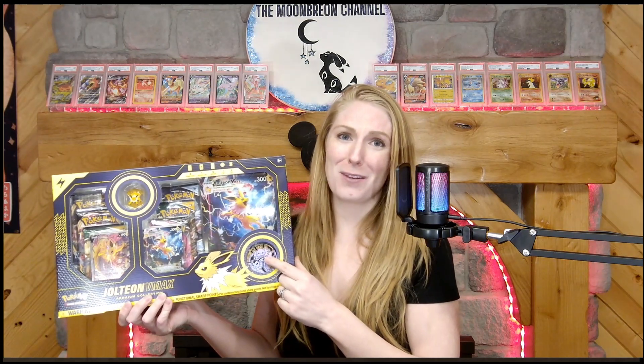This box released in 2018 comes with these two amazing promo cards, a giant version of one of those promo cards, an awesome Eeveelutions coin, an even awesomer Jolteon pin, and there are eight packs inside. I believe we have some Evolving Skies, some Chilling Reign, some Brilliant Stars, and some Fusion Strike. That is my guess at least.